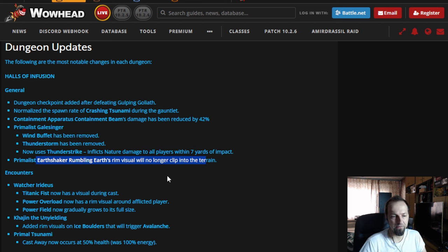There are also some visuals added to the fights. When it comes to bosses, Watcher Iridious's Titanic Glow now has a visual, which is good. Overload around the player also has a visual. And the power field that you drop is going to gradually grow in size, which maybe means you can outrun it after you drop the circle on the ground — that's going to make it a little bit easier, especially for some classes that have problems running out fast.